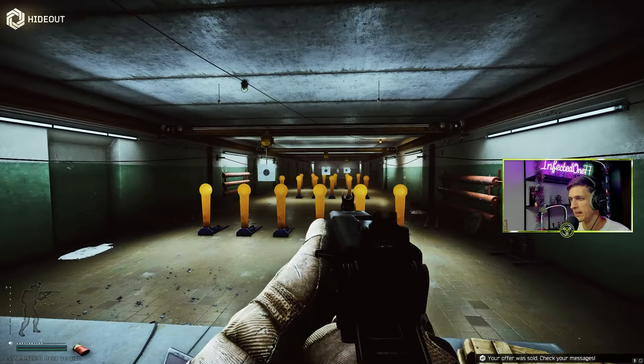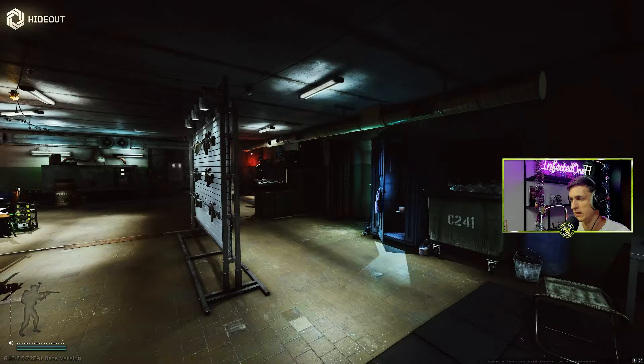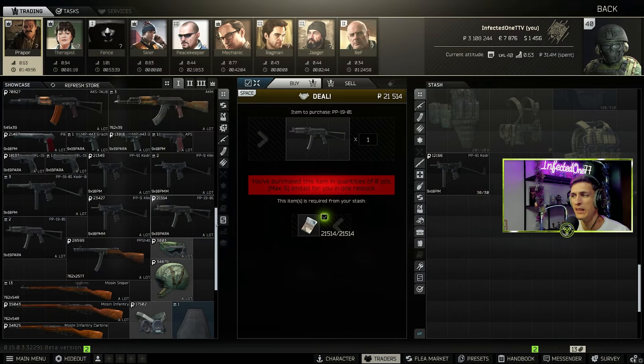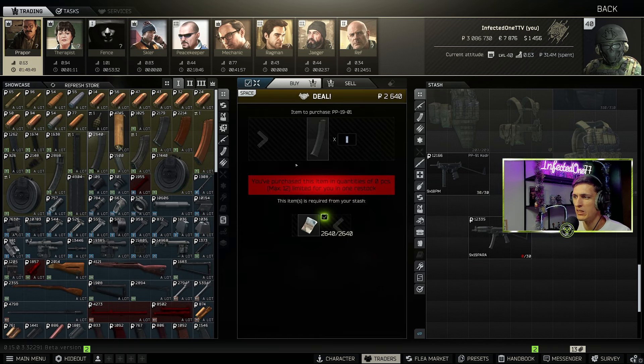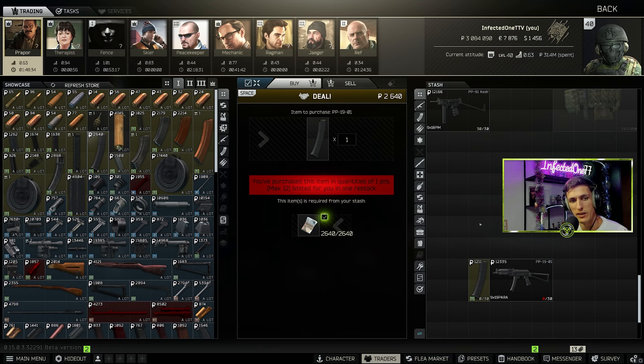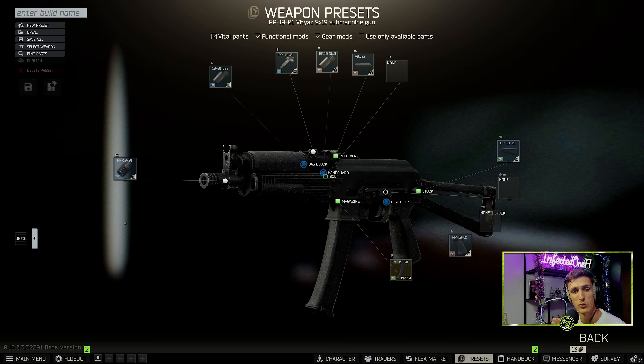This is the most budget laser you can ever put your hands on — it's the Kedr. Put some fame on the name. Next up on the list: the PP-19 Bizon, from level one Prapor. This gun is a beast, and what's good is you can also buy the 30-rounders straight from the get-go. What's also good about this gun is that you can actually modify it. I'm gonna show you the preset I'm using — it only requires level one traders and a level one Jaeger, but level one Jaeger is only for one part.